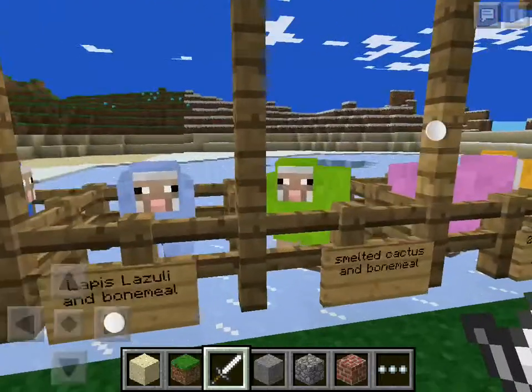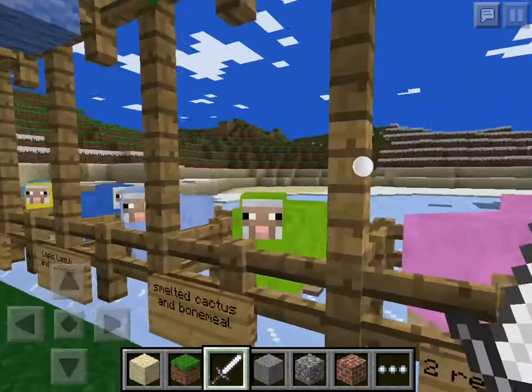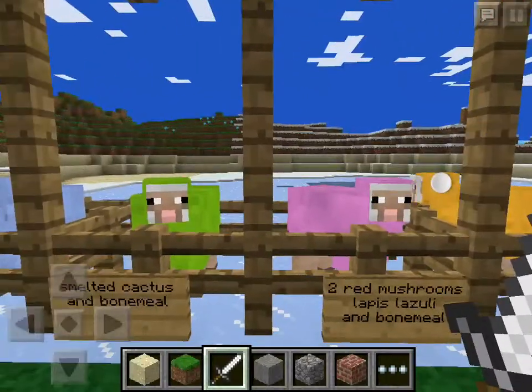Smelted cactus and bone meal makes a beautiful lime green. It's like the green over there except a lot brighter.